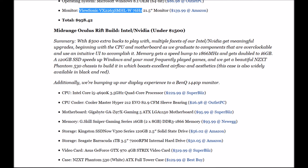Moving on to the mid-range build. Starting with the Intel CPU: Core i5-4690K 3.5GHz quad-core. Cooler: Cooler Master Hyper 212. Motherboard: Gigabyte GA-Z97X Gaming 580, LGA 1150. Memory: G.Skill Sniper Gaming series 16GB DDR3 1866.